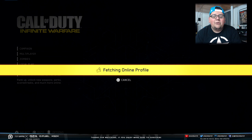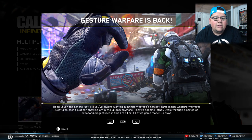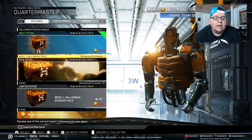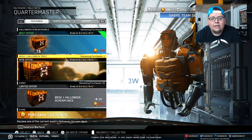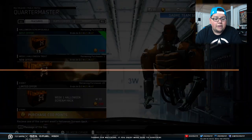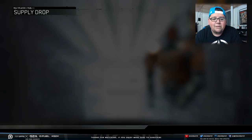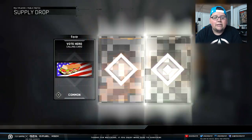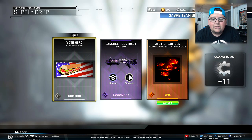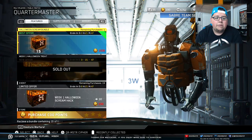Let me show you guys the supply drop you can get here absolutely free. All you have to do is log in. At the quartermaster, you can see we have about three days, 21 hours, and 47 minutes to open this up. We got the special Halloween-themed one — we got the Jack-O-Lantern submachine gun camouflage. I actually want to check that out in a little bit.